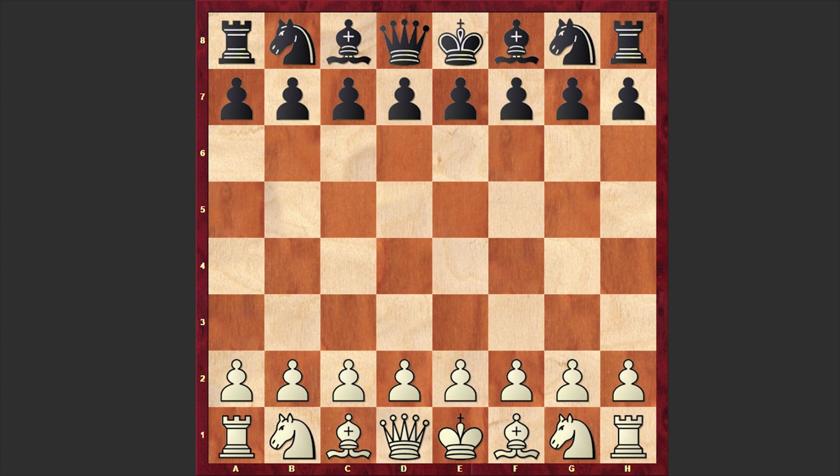Now we will see a Chinese wall. The following game was played between American chess grandmaster Samuel Schenkland and Colombian international master Rafael Sosa. The game was played in 2012 at the Philadelphia Open. Let's see what happened on the board.